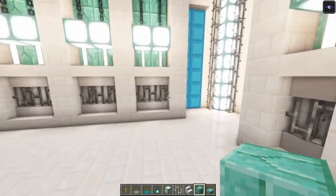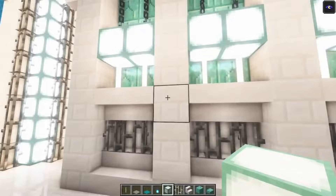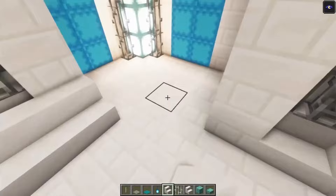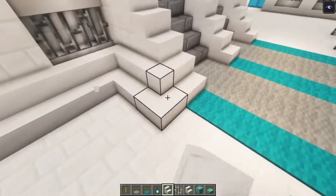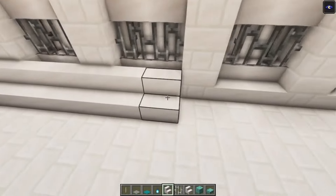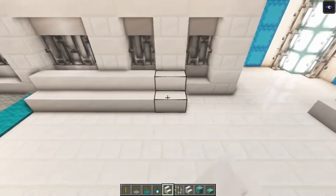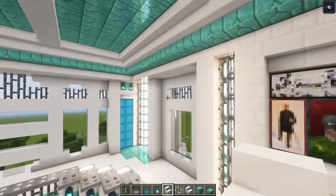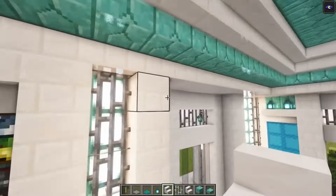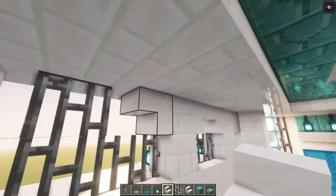Okay then take some cyan carpet. First you want to place some sea lanterns going all the way across. Okay let's do it over here as well. Then take some carpets, go all the way across. Now we are going to add a little bit of another color so we are going to add some light gray carpet on top of this just to introduce a third color. Okay now we still need a bedroom. I'm going to use one of these corners for the bedroom. But before we do that let's actually add some more stairs so you want to add your stairs going across until this point. Let's do the same thing over here, then you want to connect these two points.